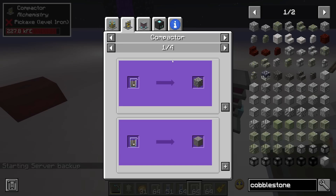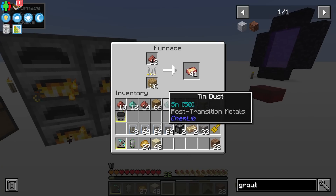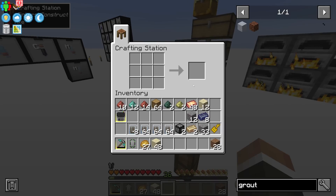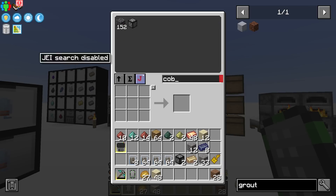Basically you can get quite a lot of stuff by compressing your cobblestone up further. Now I'm going to go ahead and make even more sand, gravel, and clay. I've made a bit more grout and it's all smelting up, but it's going pretty slowly, so it's probably not a terrible idea to quickly look at getting a better furnace while we wait.